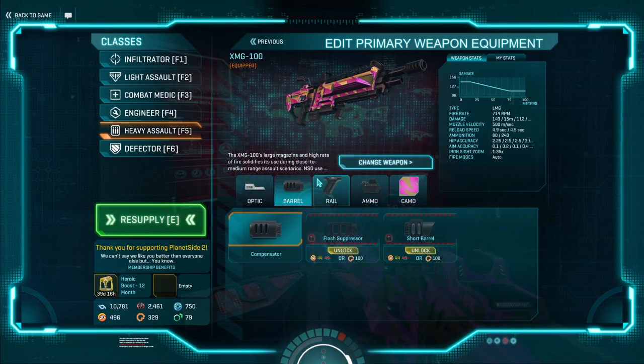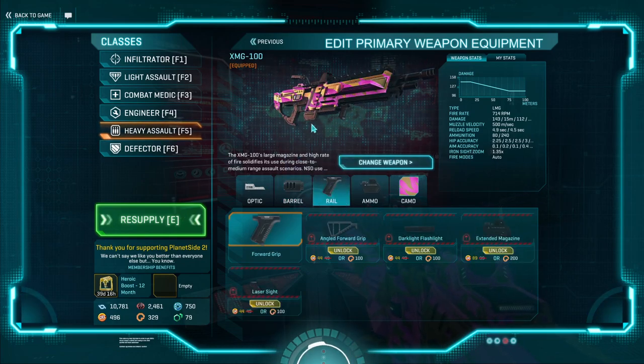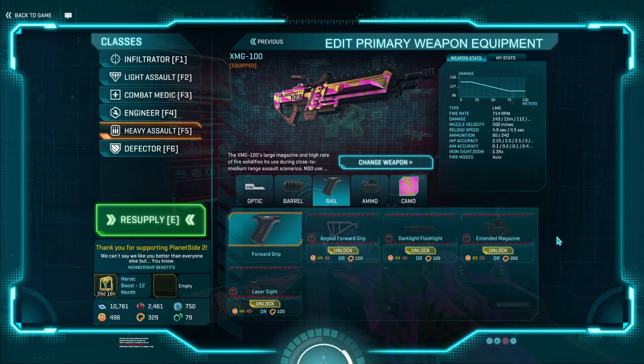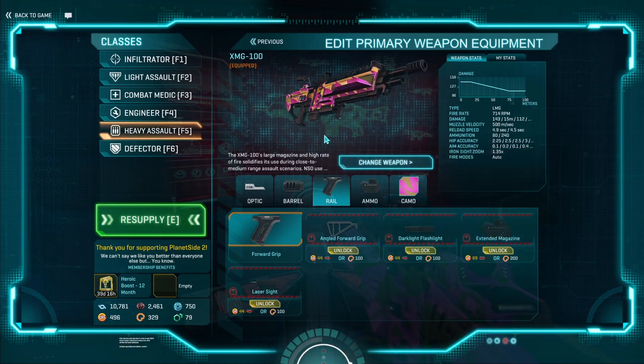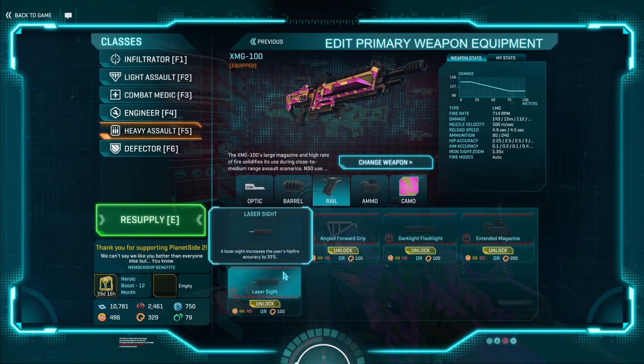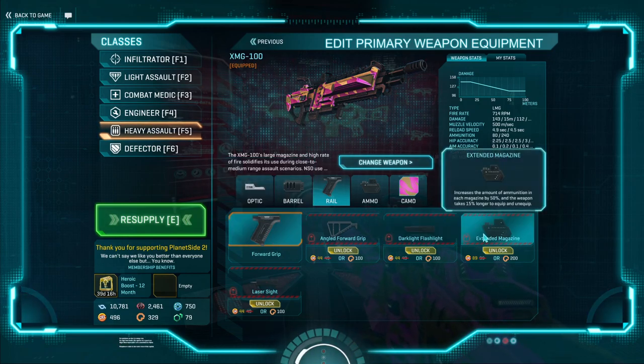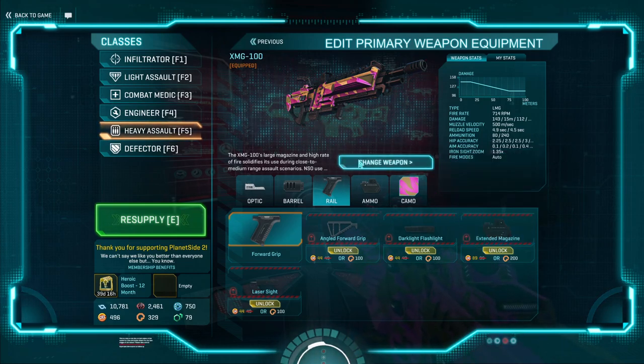It's a reliable weapon. The only attachment I would probably stay away from is the extended mag. Yes, you get 40 more rounds, but it's hard to run dry on the XMG as is. You're better off taking the benefits of a laser or a grip. That is personal opinion — if you'd like to mag dump a hallway, take the extended. It's entirely your choice. I just recommend the forward grip or the laser.